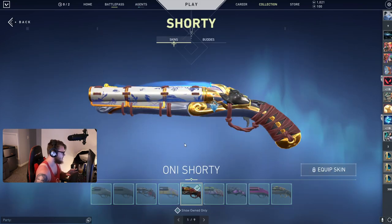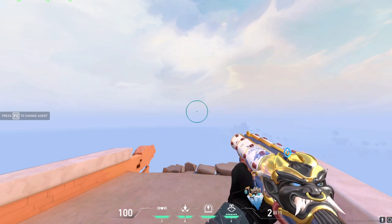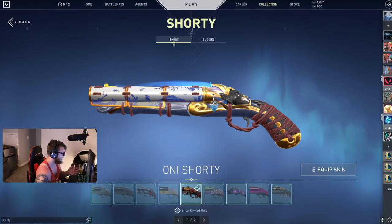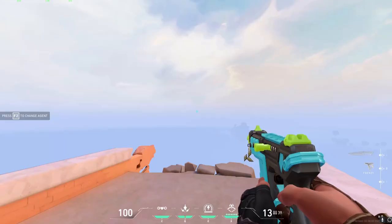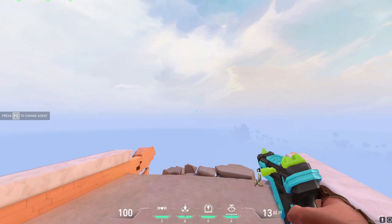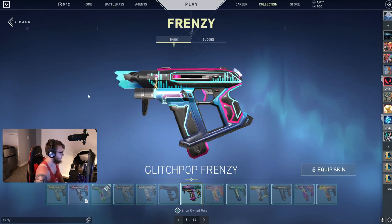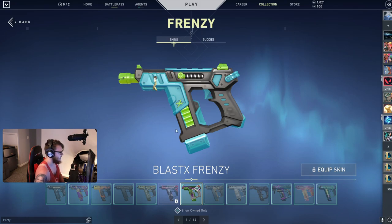Then I went with the Oni Shorty with the third variant, the white variant. I really don't think there's anything else that works — Aerosol is like the only other thing I could think to put on, maybe Wonderkind. This is about the best you're going to get with the Oni Shorty. Then I went with the Blast X Frenzy with the first variant, the black variant. I actually think you're better off with either the blue variant of the Elder Flame Frenzy or the blue variant of the Glitch Pop Frenzy, but I don't have either of those unlocked right now.